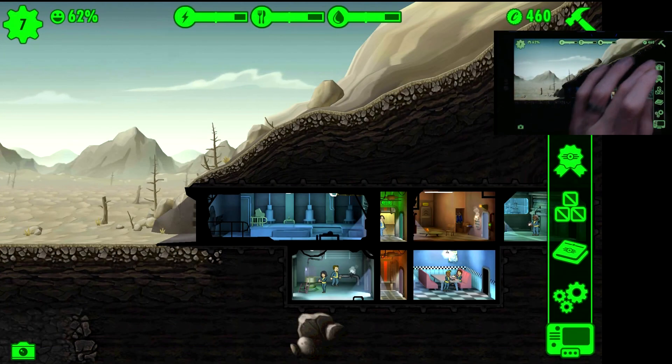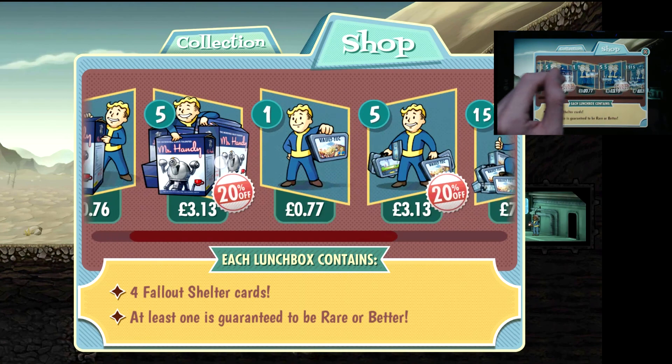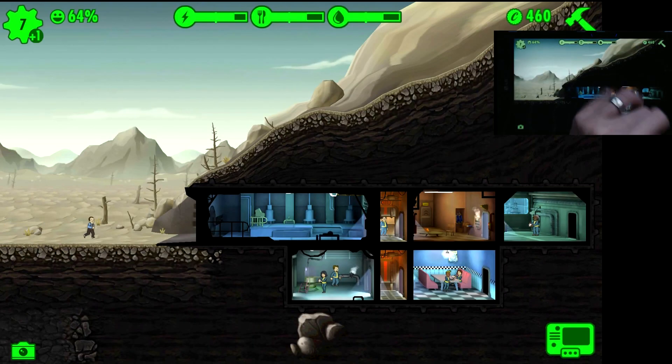There are also some other bits and pieces in the store - this is where you would purchase and unlock items like Mr. Handy. He will go around collecting coins for you, collecting rooms when they're ready. You can also get lunch boxes, which contain cards - basically each one has four cards, and at least one rare or better. You can get specialist dwellers and specialist items from that. Weapons, clothing, etc. - you can unlock them in here.